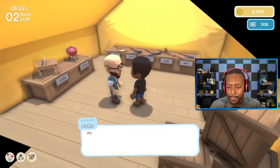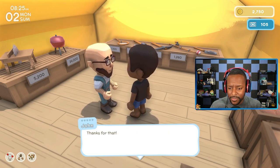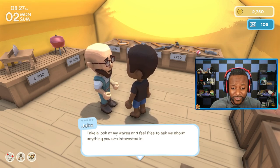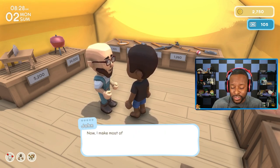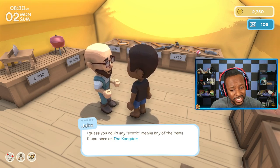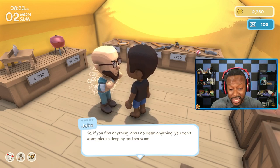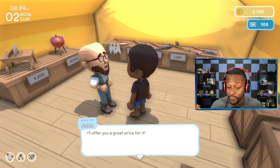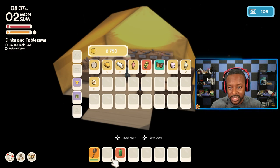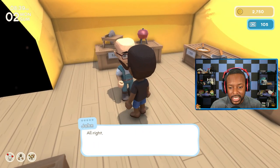John introduces himself — Fletch told him I'm the one to thank for getting this place set up. He says he has a feeling they'll be doing lots of business together. He makes most of his dinks selling exotic items back at South City — basically anything found here on the kingdom. If you find anything you don't want, drop by and he'll offer a great price. Let's go ahead and start selling some things — the seashells and the butterfly should give us a decent amount of dinks.